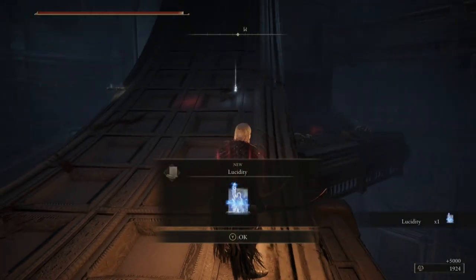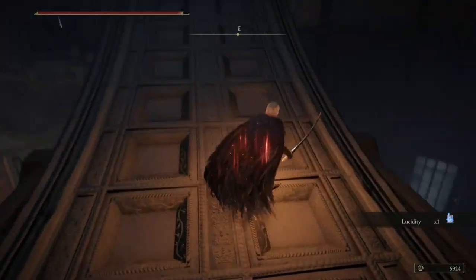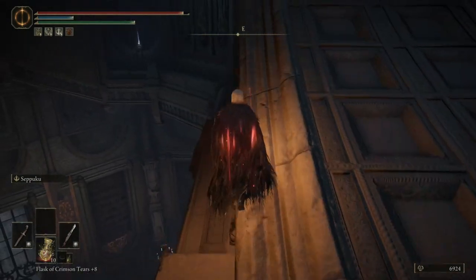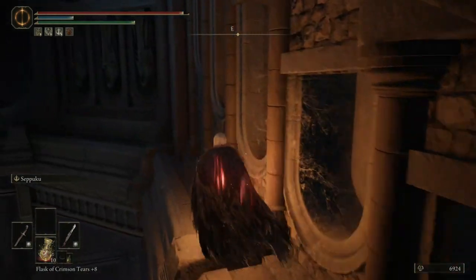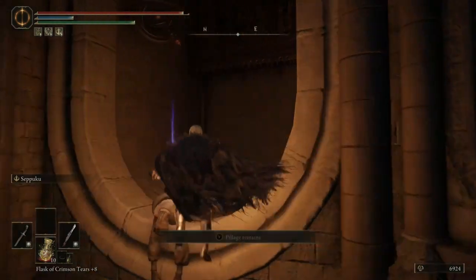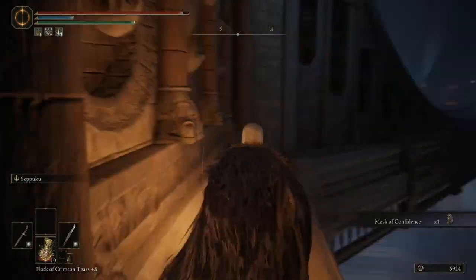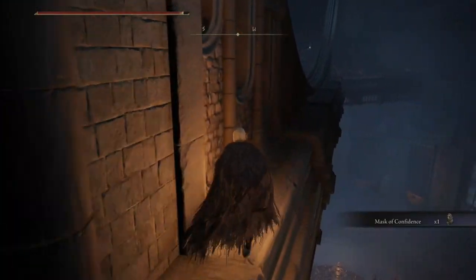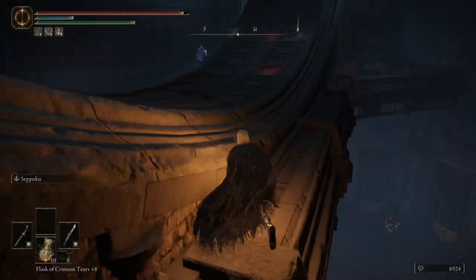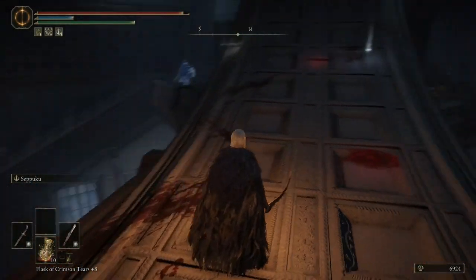Then you get that — nice. If you go down this way here and drop down, go along this little ledge, you can get that helmet as well — a nice little mask. Then go back the way we came, jump back up, and you're going to jump back down on the left side on this little ledge where you can see the enemies. This is the direction you want to go.